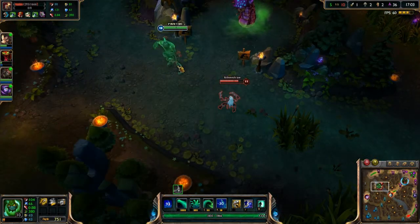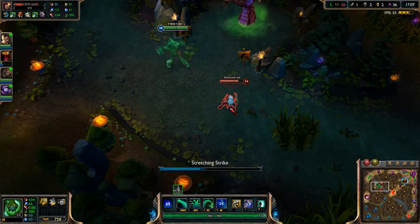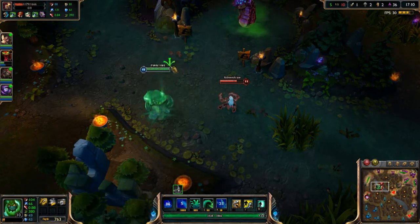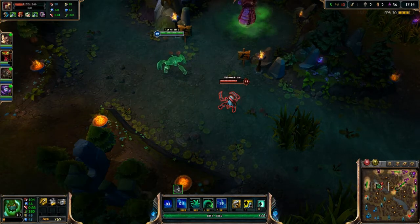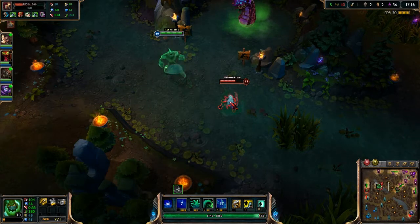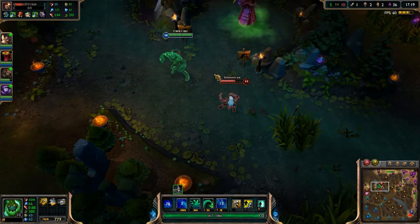Now we're going to go into Zac's Q: Stretching Strike. It costs 6% of your current health and smacks enemies in a line in front of him, dealing magic damage and slowing them by 35% for 2 seconds. As you can see, he hurls both his arms and they smack the enemies in front of him. This also activates his passive, giving you little blobs of health to the side.